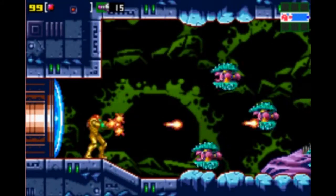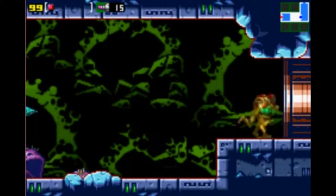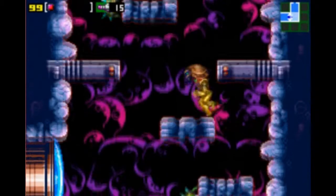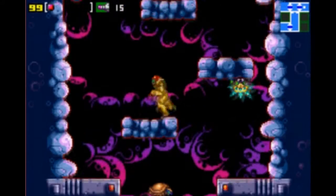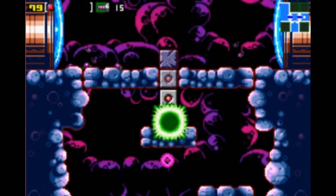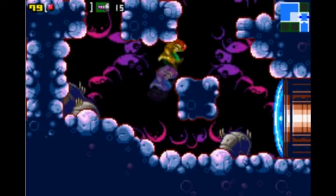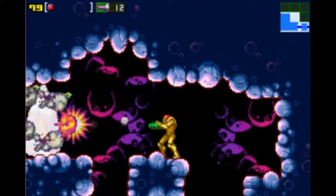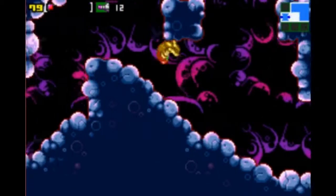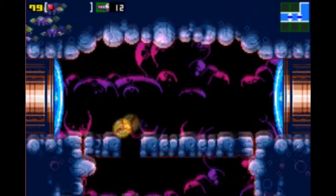These little enemies here are very durable for enemies at this point in the game, but the game's only going to get harder from here on out. I love the diagonal shot — I'm not sure if that was in the original version of this game or not. In case you didn't know, Zero Mission is a remake of the original Metroid for the NES, so there's nothing too special about it, though it does have some extra stuff in it.